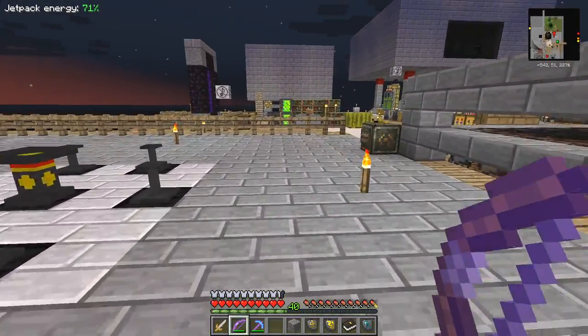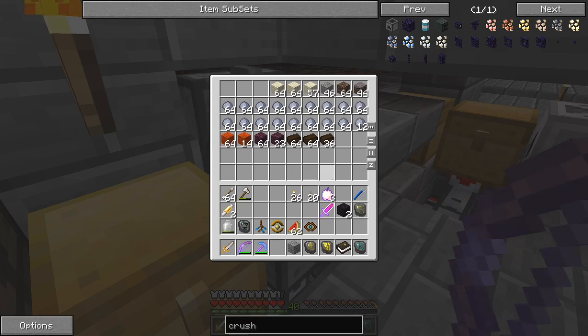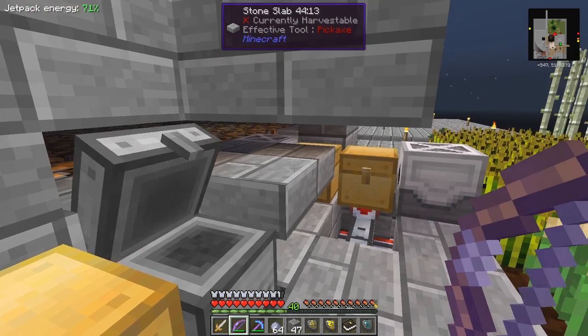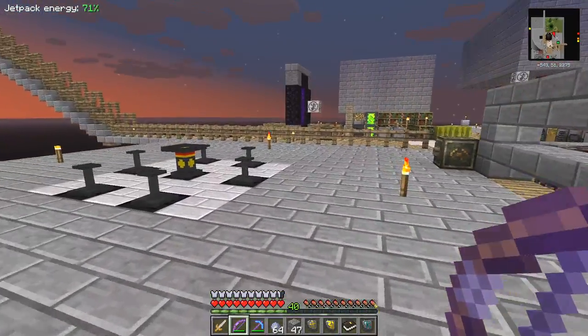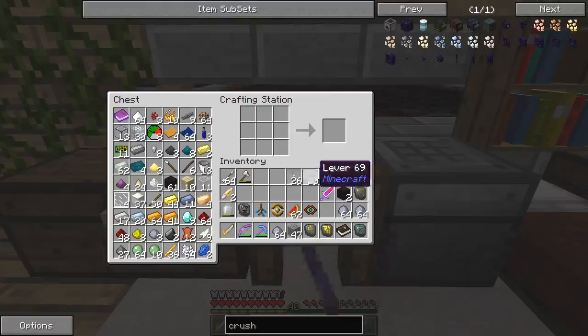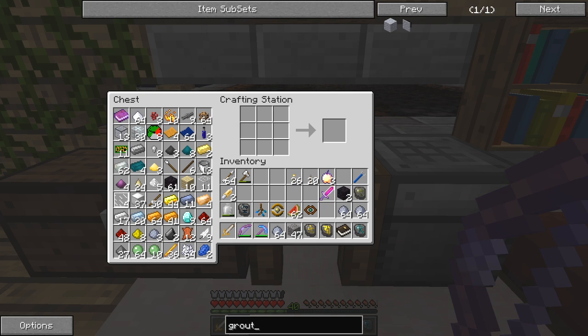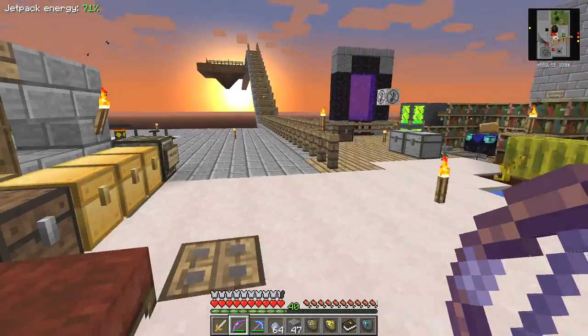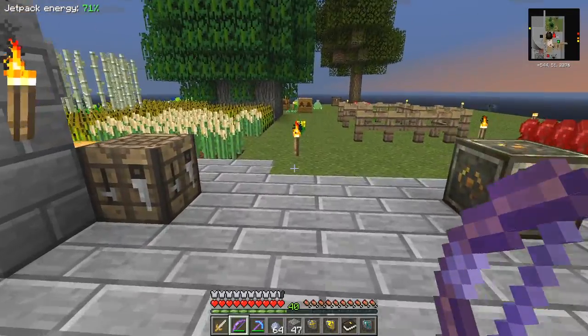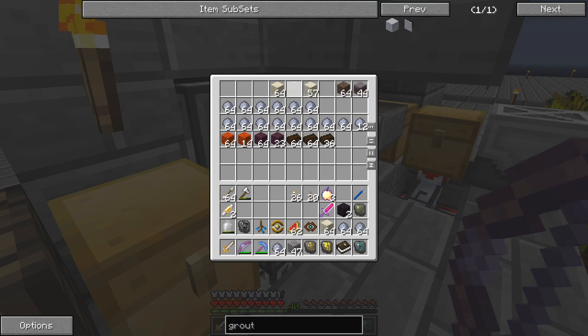We need plenty of clay and plenty of gravel. Wrong chest of course. We've got 46 gravel - that's plenty. Let's take two stacks - actually three stacks because we need to make grout. Let's figure out the recipe: it's sand, gravel and clay. I've got three clay in there. Let's take a couple of sand - we've got plenty of those. And of course we can make sand these days.